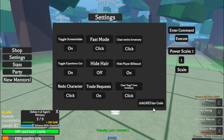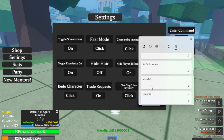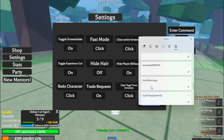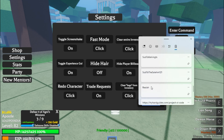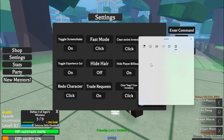Next code: '20k likes' — nothing happened, I think this code is not working. I have a lot of codes. I'm gonna go from the last one — 'r e a i a i a h' — code already redeemed. These codes are working.